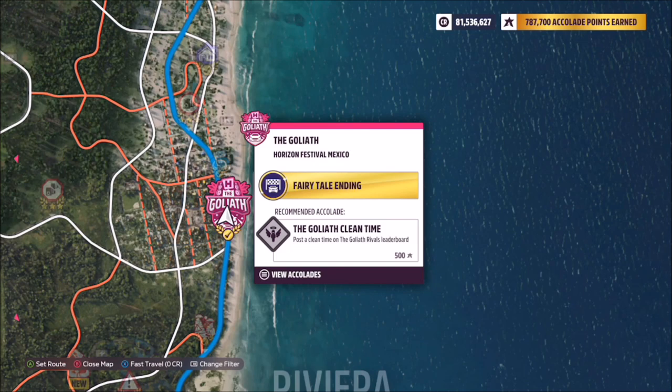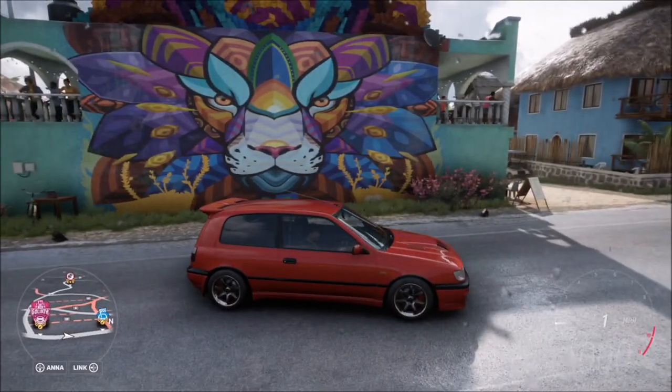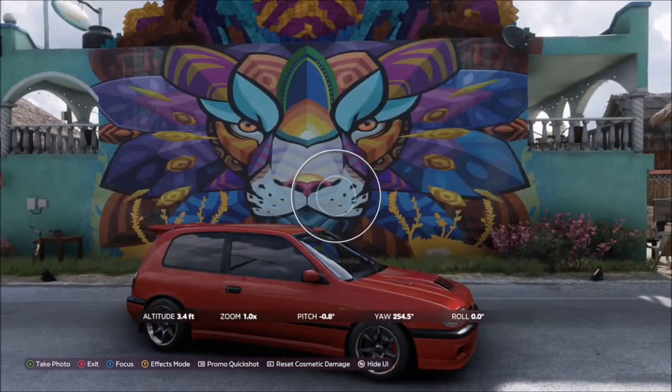Playa Azul is located on the far right-hand side of the map, and the Lion Mural is located pretty much next to the Goliath race. If you're facing north, it will be on the left-hand side of the road, on a massive turquoise-colored building.